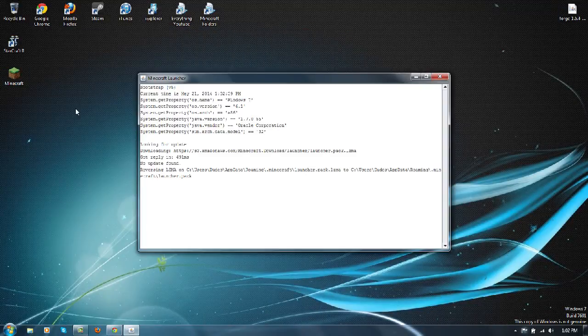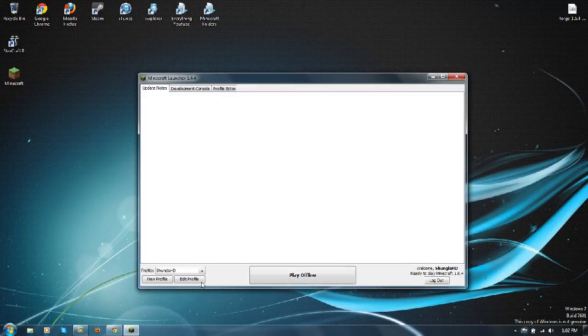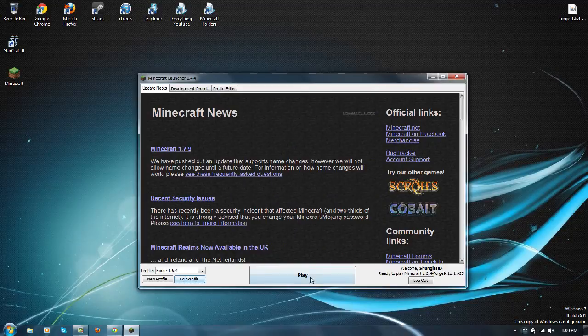Let's open up our Minecraft. There will be a new profile that will be Forge — if you didn't already have Forge on your computer. The profile is named 'Forge'; mine is 'Forge 1.6.4', that's just what I named it. The version will probably be relatively close. Just click play.